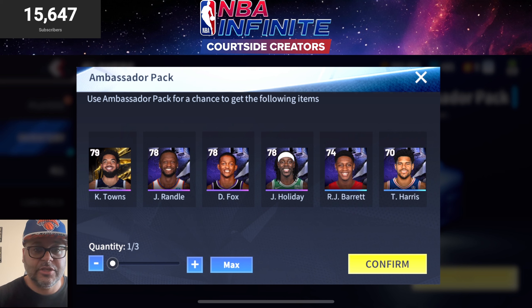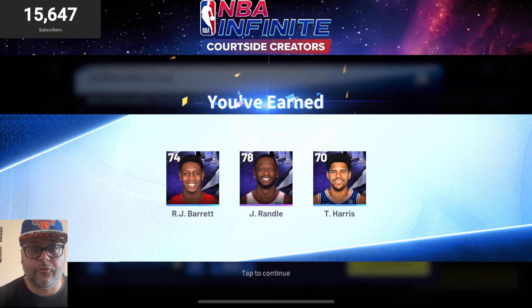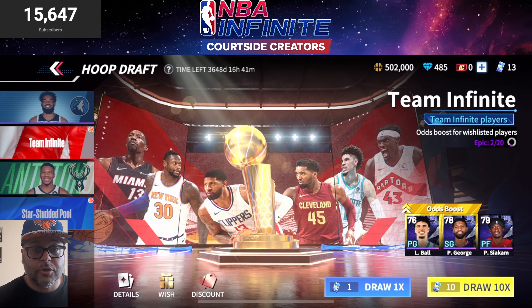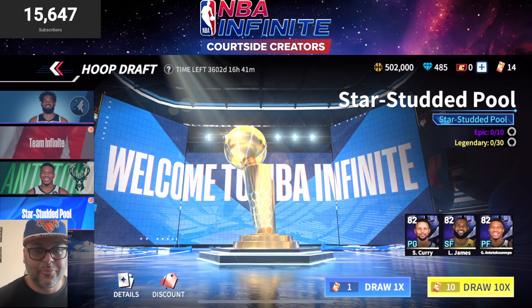The players featured are the ones we can pull, so hoping I can get either Drew Holiday, Julius Randall, or Karl-Anthony Towns. Selected all three — RJ Barrett, once a Nick always a Nick, Julius Randall! Happy about that one, we have a new power forward, and then Tobias Harris. We're also able to do a 10-pull for the Team Infinite pack.